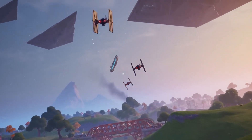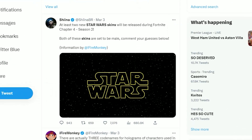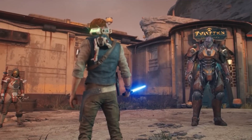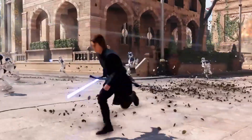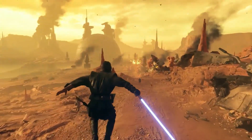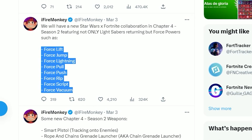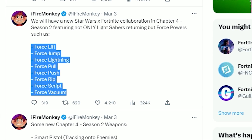Later this season we are also going to see an upcoming Star Wars collab giving us two brand new skins. Both skins are confirmed by leakers to be male characters. In my opinion, I would love to see Cal Kestis as the main skin, who is featured in Jedi: Survivor and Fallen Order, and Anakin Skywalker as the second skin. When this Star Wars collab takes place, we are also going to see the return of lightsabers, along with brand new force abilities ranging from a force jump to a force pull.